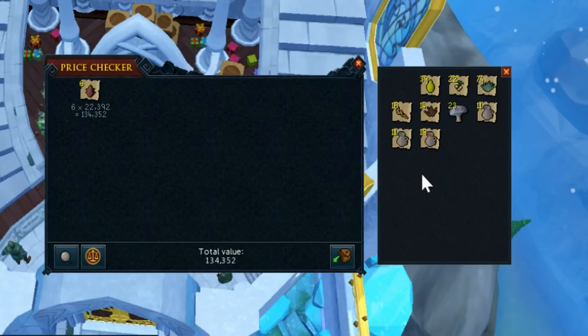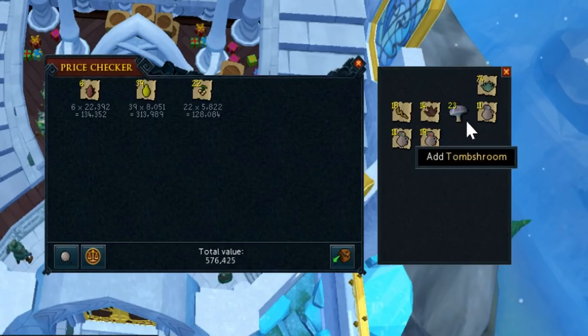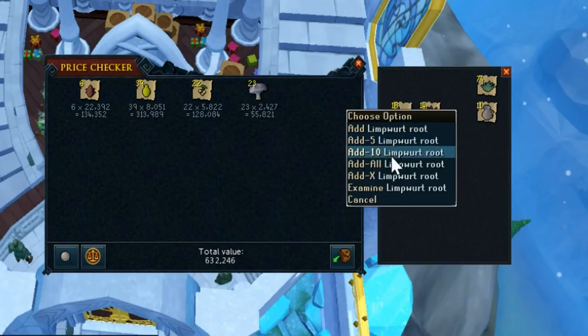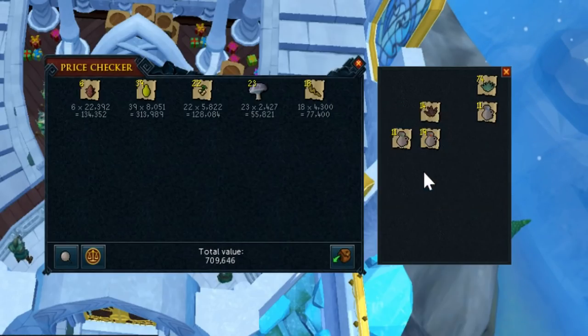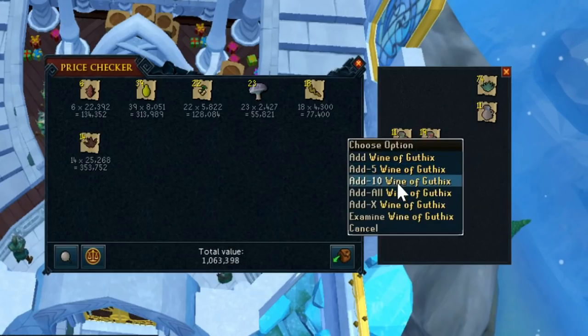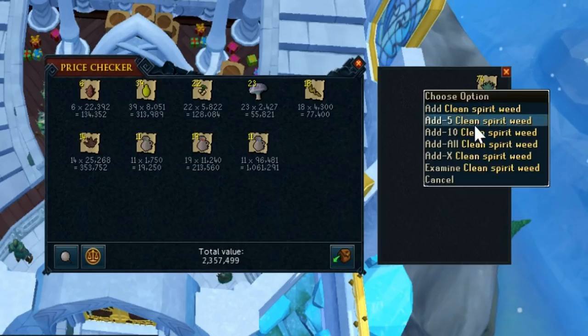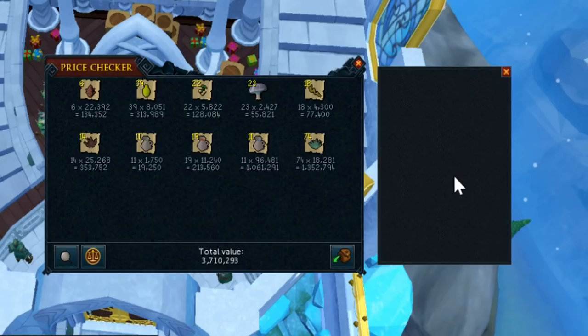Here's how much we made: six dragon fruit, 39 papaya, and 22 poison ivy berries — all passive ones from startup costs — already 600k. Tomb shrooms from one patch: 55k. Limp roots with one death: 77k. Bloodweed: 353k from one patch. Wines from grapevines — you'll need to use them with jugs of water to make wine — came to about 1.2 mil. And spirit weed came to 1.35 mil. So a total of 3.7 mil made, which is about 2.4 mil profit.